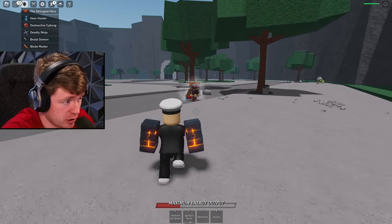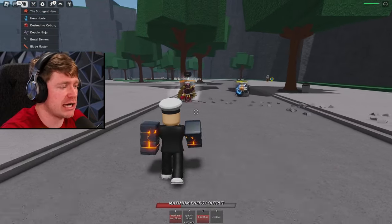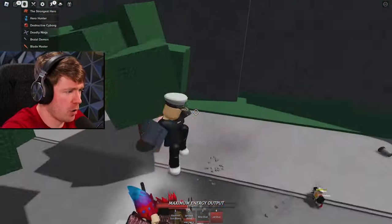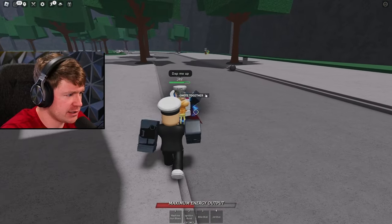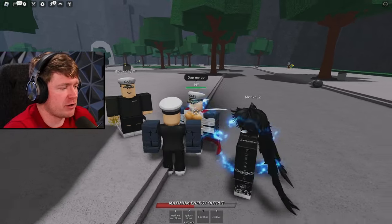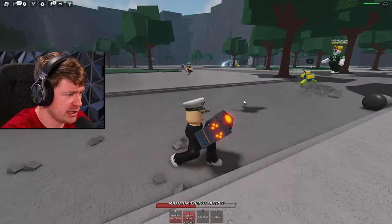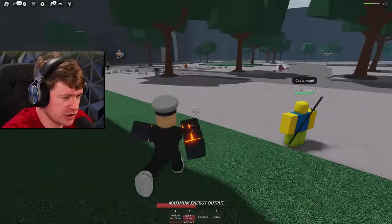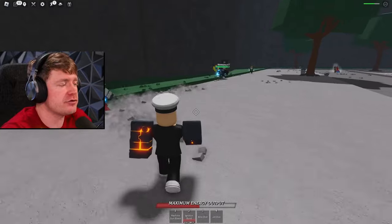He said 'Cappy let me protect you' — nah bro, I'm not trying to be protected, I'm trying to get some bodies. What about the Jet Dive? I don't know how I did that but it was sick. My boy said 'dap me up' — how do I do that? Emote together — I didn't even know we could do that. Now I gotta hit you with some hands. Let me go back to my shift lock move. If y'all had to grade me on my abilities so far, let me know on a scale of one to ten — don't lie to me.